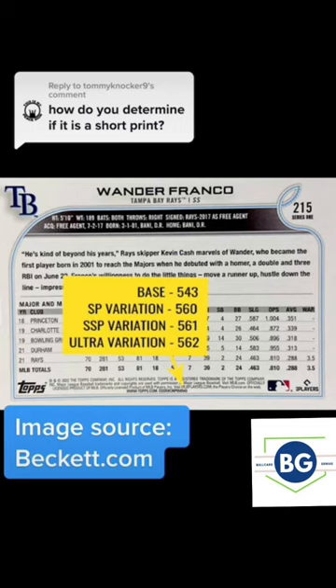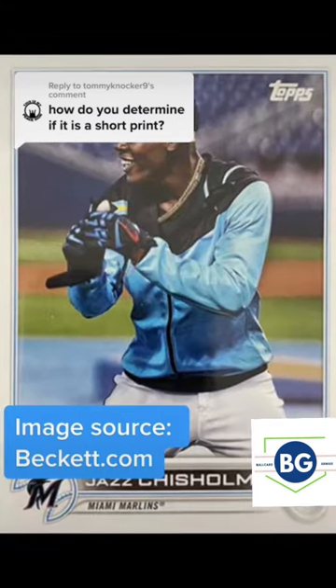Here you see a base version's code is 543. Anything different than 543 is going to be a variation — and just to make it clear, we're not talking about inserts.